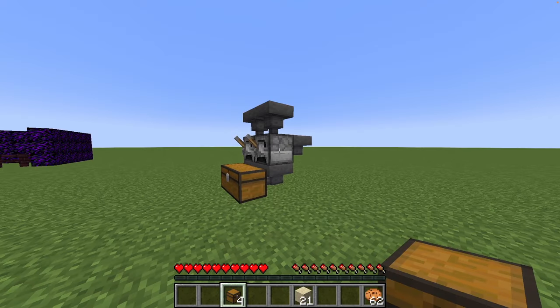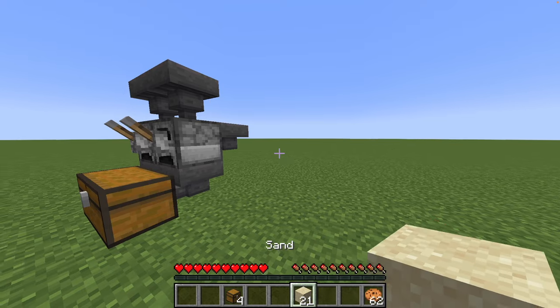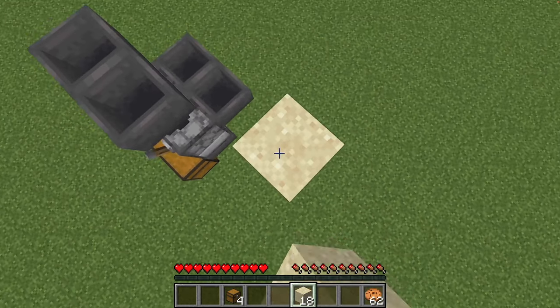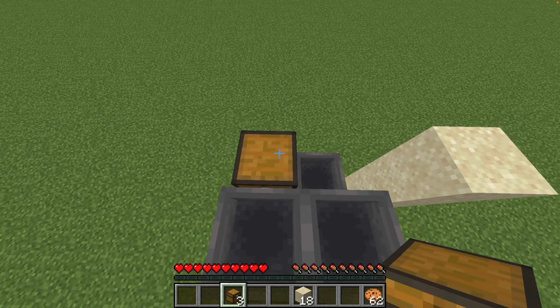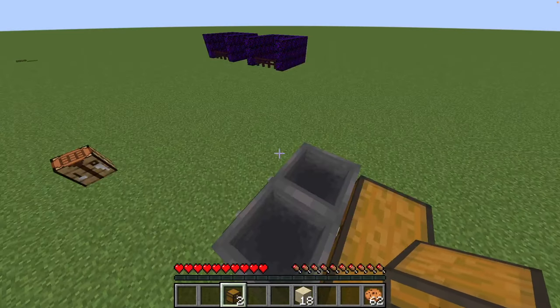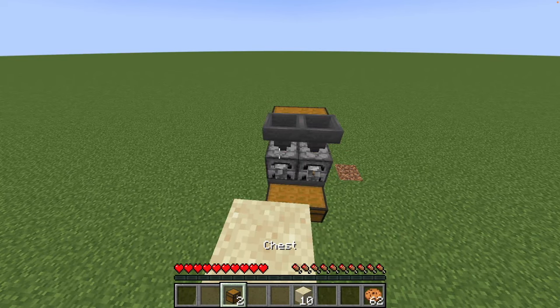Place the two hoppers on top — one, two. Now the last thing we have to do is place the chests. We are going to place two double chests on top of these two hoppers at the back. We do this also by crouching. The first one is placed, then we go to the side — it's a double chest — and the last chest is placed on top.